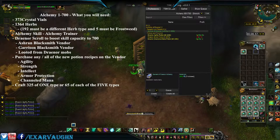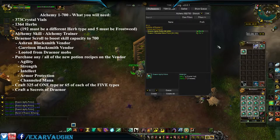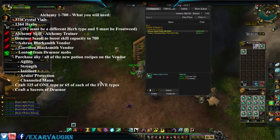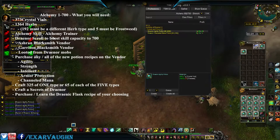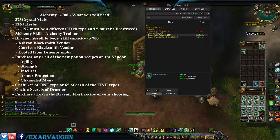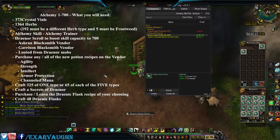Now we're going to use our Frostweed and learn a book — we're at 652. Over here, use your Secrets of Draenor that you just used to purchase the Agility Flask, since we have those materials. Learn the recipe. We're going to craft out until we run out of time.